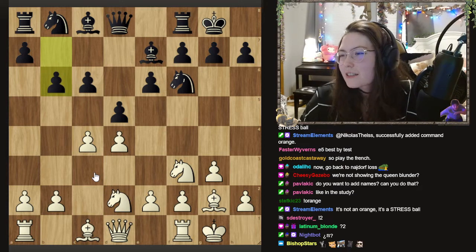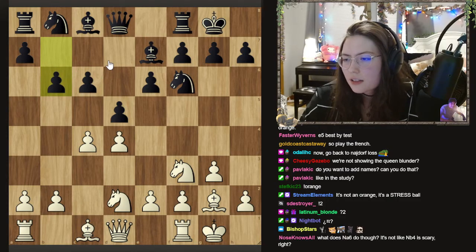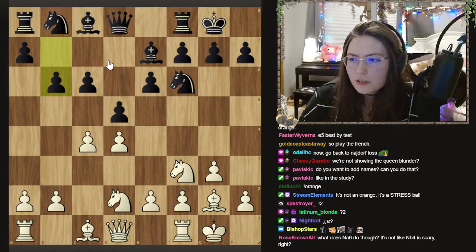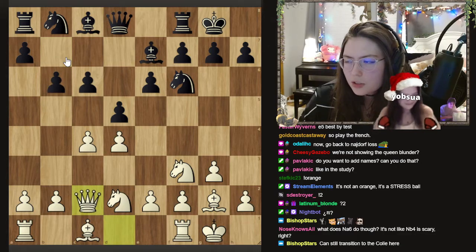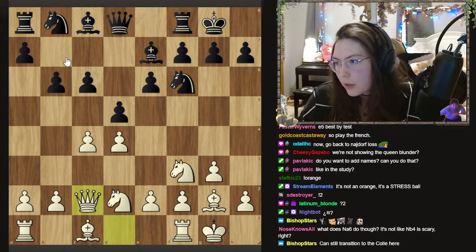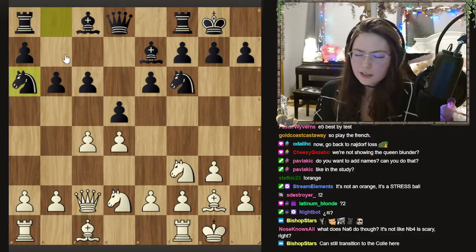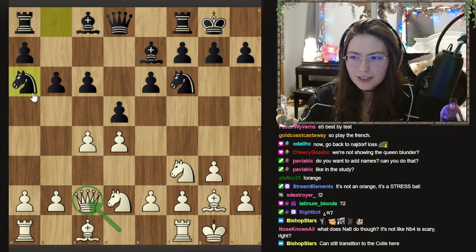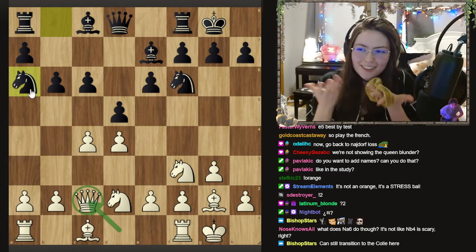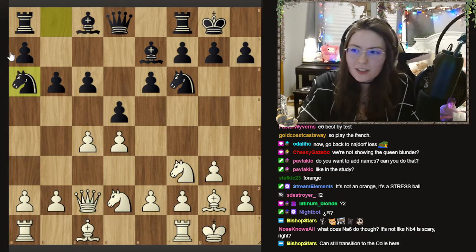Now he played b6. I guess it's a way to play, but I don't think I've ever lost or drawn a game where they played c6 and b6 because there's just so much pressure you're allowing. So I played queen c2 here. He played knight a6 and then for a second I got a little upset with myself because I was like, maybe this was wrong. I have to play a3 now. But his knight is not good on a6.